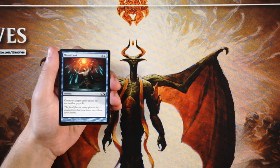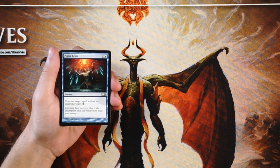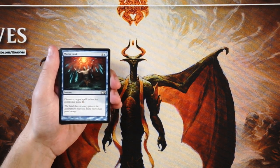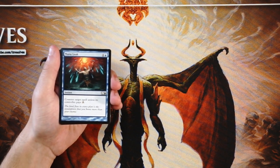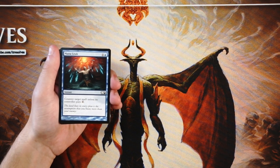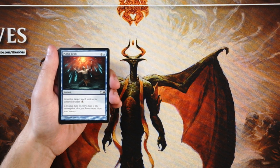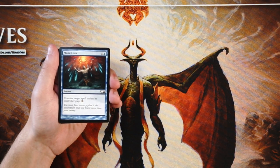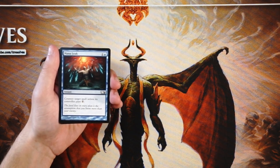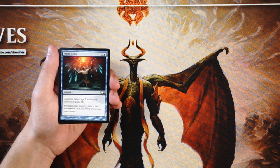We have Mana Leak first — it's an instant for one and a blue: counter target spell unless its controller pays three. This is a very efficient counter. What I love about this is you can play it on turn two or any turn after that, assuming you're hitting your land drops — you can counter anything, which is really important because creatures are generally what you're going to run up against. Being able to play this over something like a Negate is actually really big. Your opponent can pay the three at some point, so there are diminishing returns on this card. It's not necessarily first pickable; I'd rather pick some aggressive creature in a limited draft scenario.